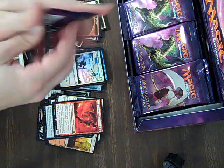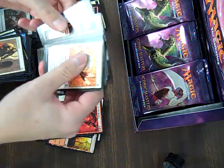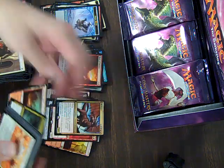Alright, let's start with the middle row, because the middle row is always on fire! Oh, Merge on the Skate, love that card. Mark of Mutiny — darn. Malfigore — never heard of that, looks neat.